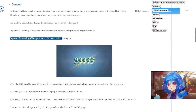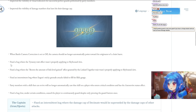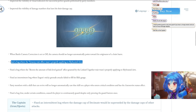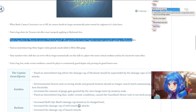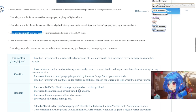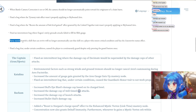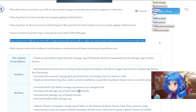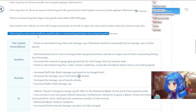When battle camera correction is set to off, the camera should no longer automatically point towards the originator of cutscenes. Fixed the bug where Tyranny trait effect wasn't applying properly to Skybound Arts. Fixed the bug where the boost to link level gained by Link Together wasn't properly applying to Skybound Arts. Also fixed an intermittent bug with Oigan's sticky grenade, and a fix where a skill that can revive will no longer automatically cast on a player who enters critical condition with auto-revive active.